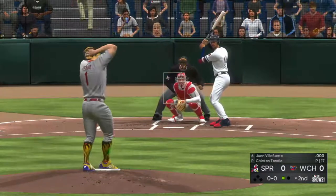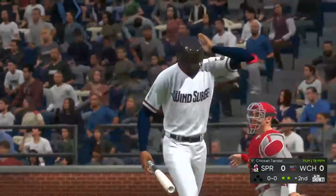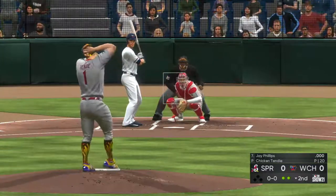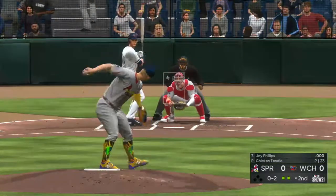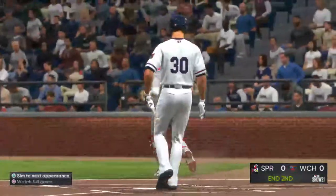We're doing well so far. What's the minor league record - like 10 straight strikeouts? We're gonna go the entire game, we're just gonna strike everyone out. Vulcan change down - strike three! God tier, we're god tier here boys. God tier.